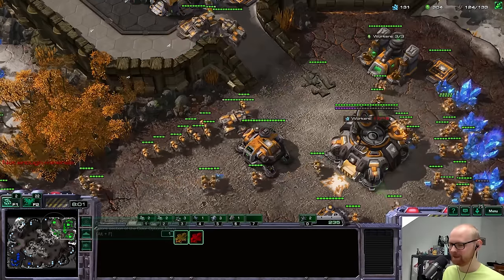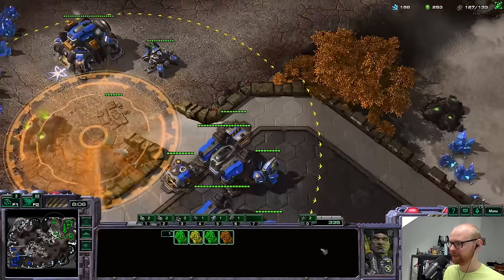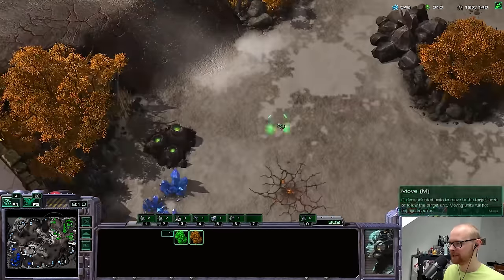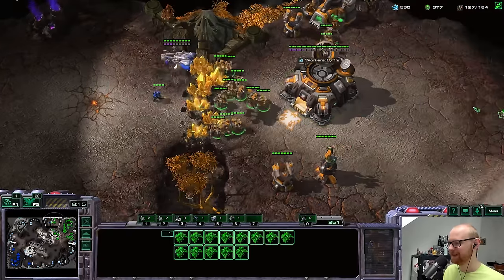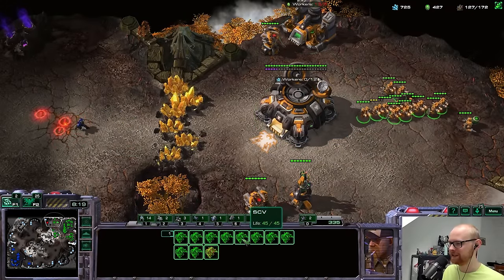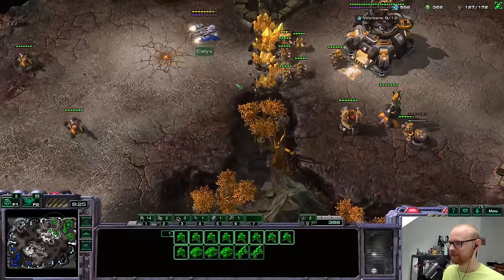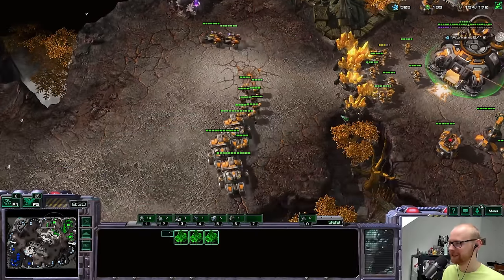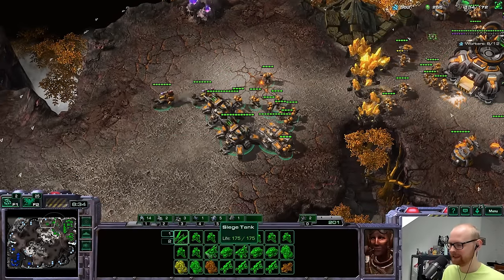This map makes me go crazy — those random minerals in the back, why were my SCVs mining from there? Did I click from the wrong side? I'll siege these over here — it's going to be very painful for him, he'll lose his entire army. That's a really good preemptive scan by him. Wait — this could actually be crazy!